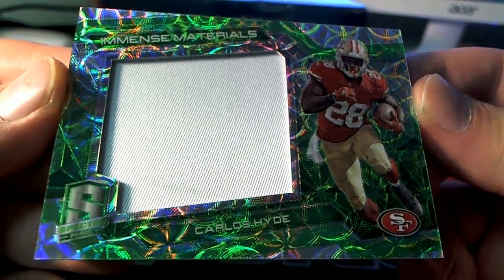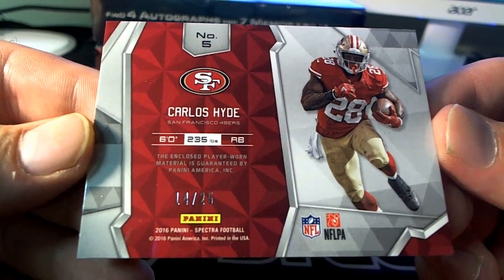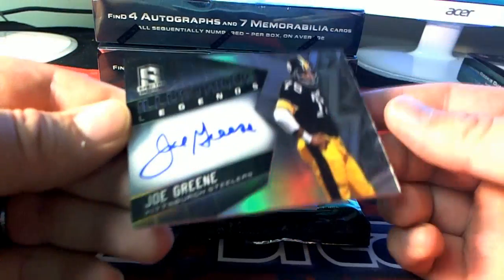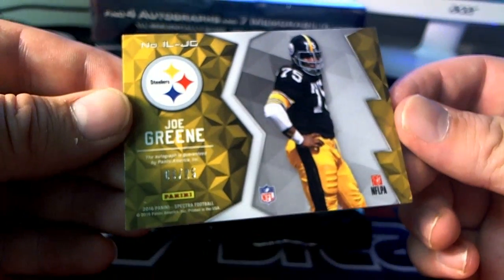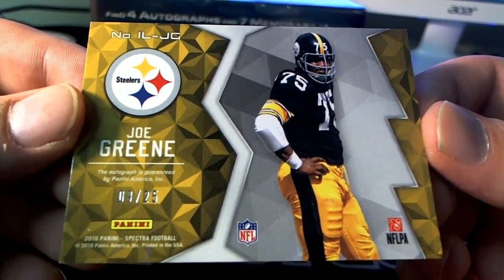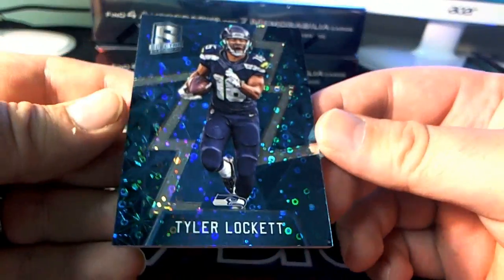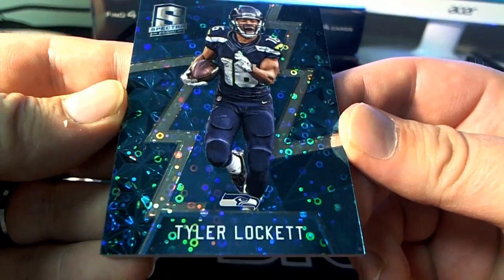Next one, we got a Mint Materials — green Carlos Hyde, 14 of 25 for the Niners. That is Robert T. coming out to you. Next, Mint Joe Green right here for the Steelers — Illustrious Legends, Pittsburgh, 9 of 25. That is Gerald Yu coming out to you. 19 of 25 — nice hit, man. Next one, we got a Tyler Lockett, 24 of 60, Seattle. That's Ron D. coming to you.